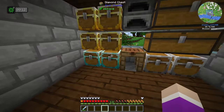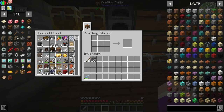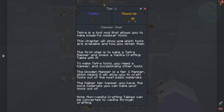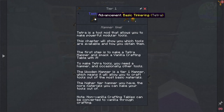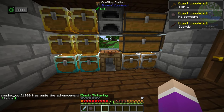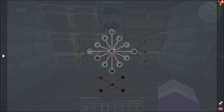I have a crafting table down here because we're going to start off with Tetra tools. Tetra — well, I'm not that familiar with it. I have watched a couple tutorials so I have the base idea on how to use it. If I just grab myself some cobblestone and go in here — actually I think I need to make myself a wooden hammer first. That makes a wooden hammer. I had to exit the crafting table to get the quest reward.